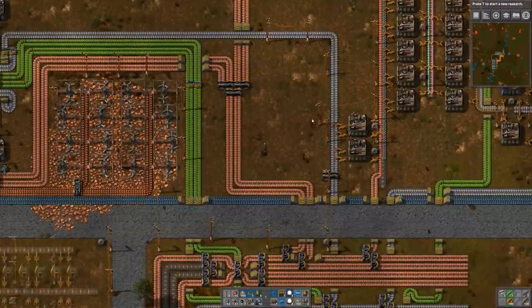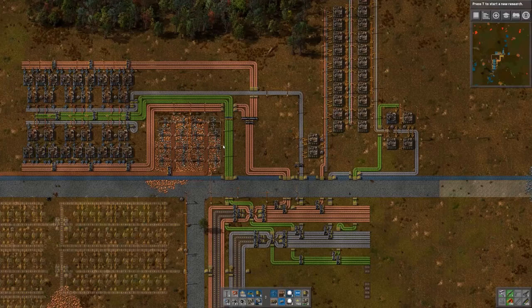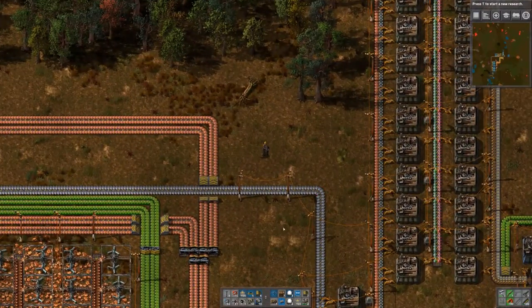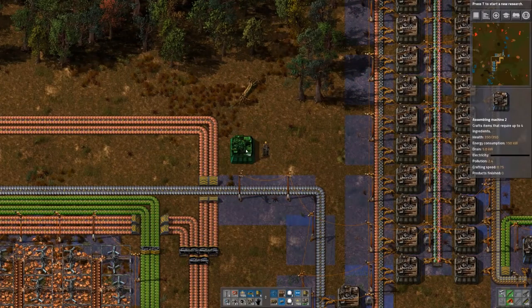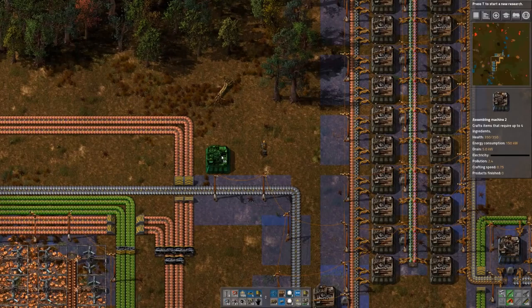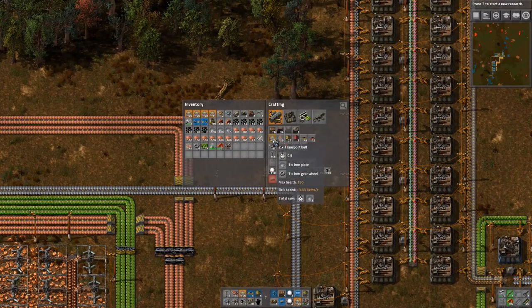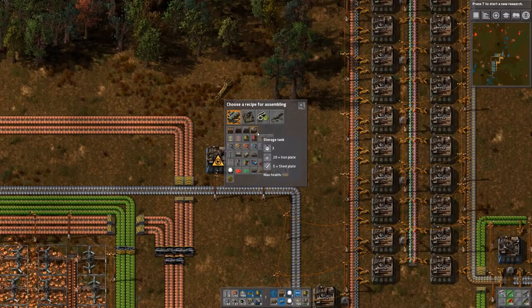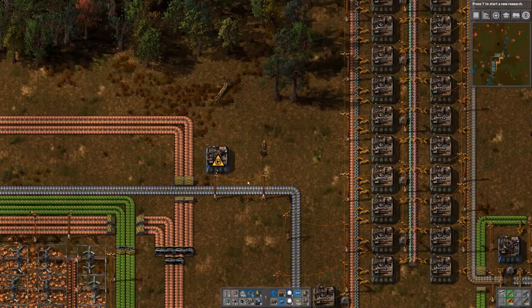We are over here — this is just where we hooked up our new green circuit production facility, which is pretty decently big. Eventually we'll need another one of these to keep feeding red and green circuits in. I need a lot of conveyor belts constantly, and I want to set up a little factory here. So let's think — what do conveyor belts need? Just iron plates and iron gear wheels.